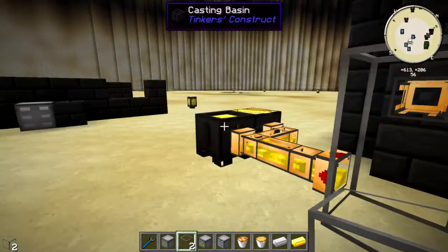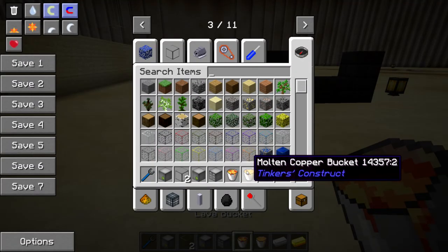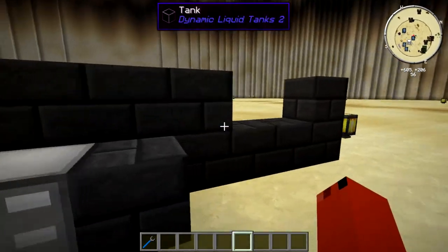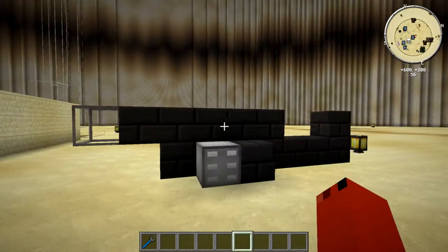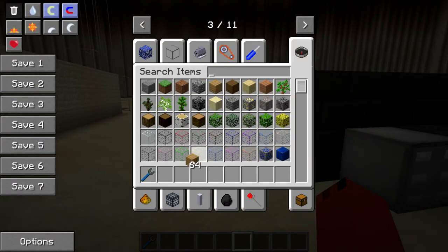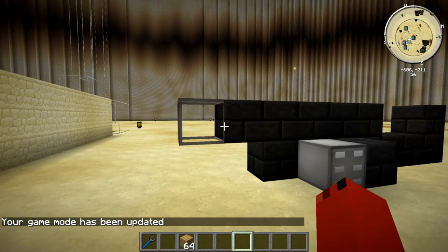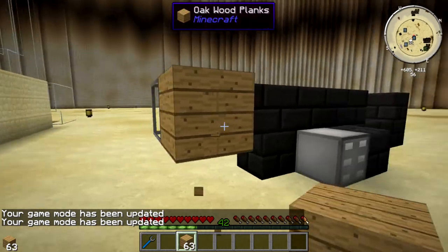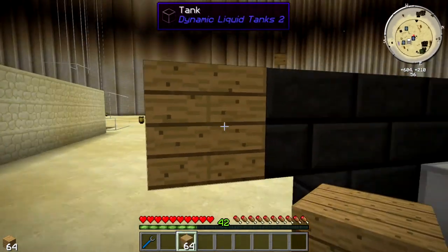It was only able to cast one block because I didn't have much gold left. This mod is really cool and simple. These tanks can be in any shape you want — it could be an entire house if you really wanted. To put a texture on the tank, switch your hotbar slot over to zero, then shift left-click on the block. Now it has the texture applied and looks like a solid block.